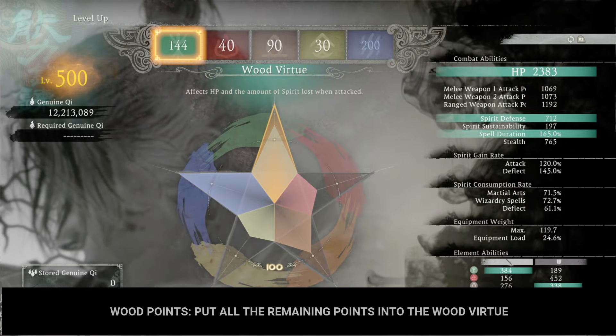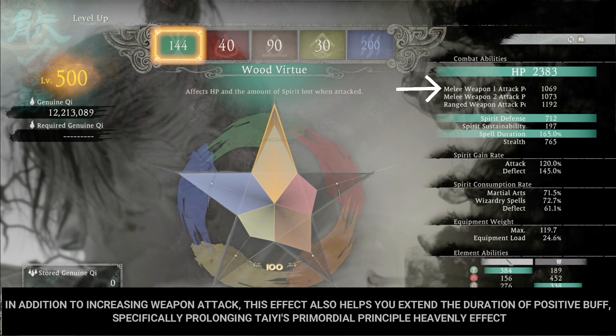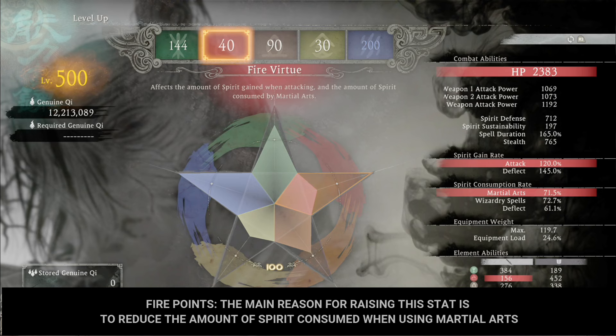Wood points: put all the remaining points into the wood virtue. In addition to increasing weapon attack, this also helps you extend the duration of positive buffs — specifically prolonging Tai's Primordial Principle Heavenly effect. Fire points: the main reason for raising this stat is to reduce the amount of spirit consumed when using martial arts.